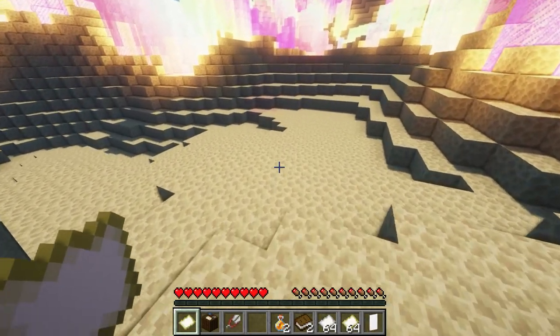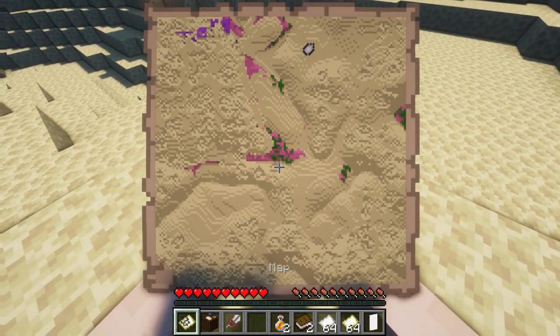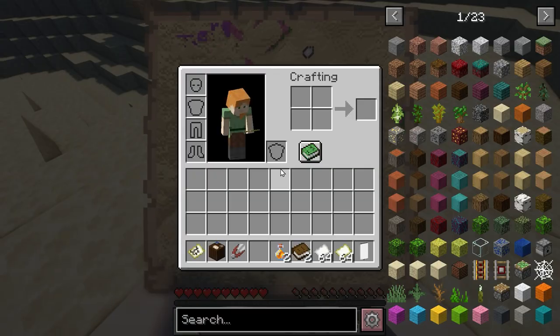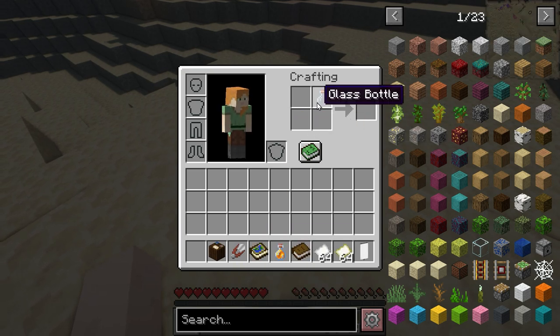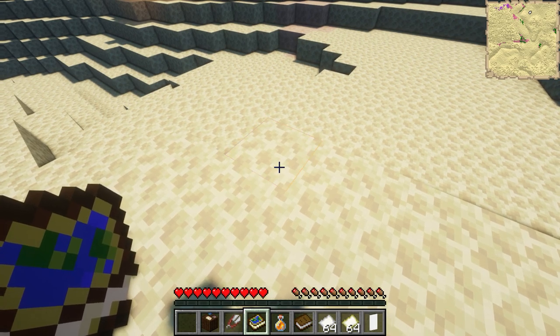Next up we've got a mod called Map Atlases. Say we take our empty map, right-click, and get a map — here's the location we're currently in. What we can do is turn this into an atlas. We go into our inventory, put our map together with a book and also honey, and that is going to get you the atlas. It'll say 'maps: 1, empty maps: 0'.